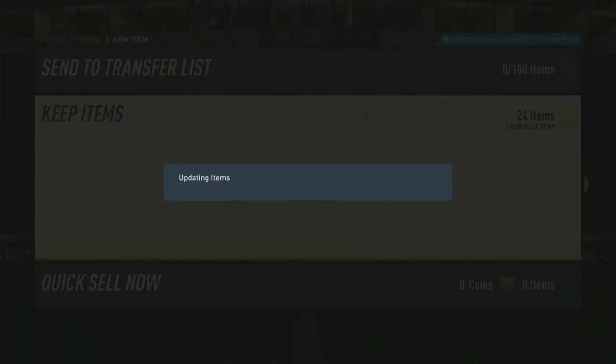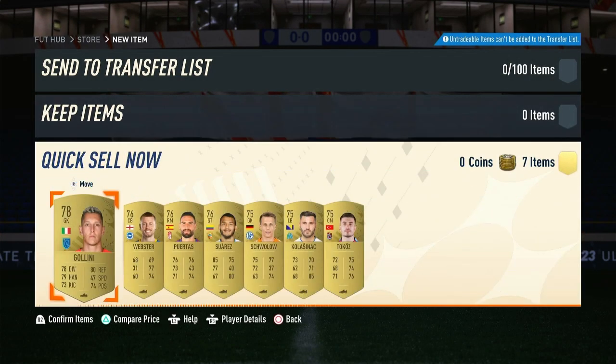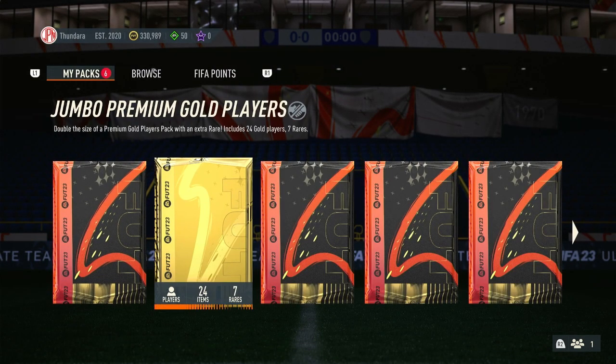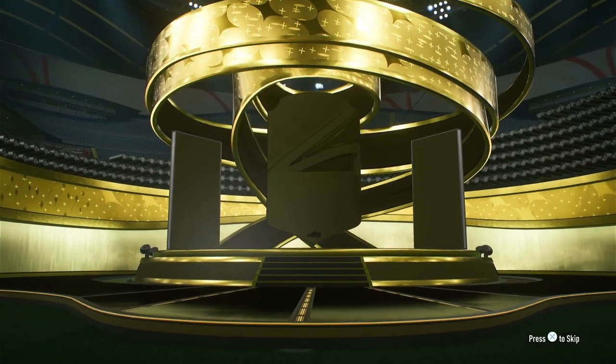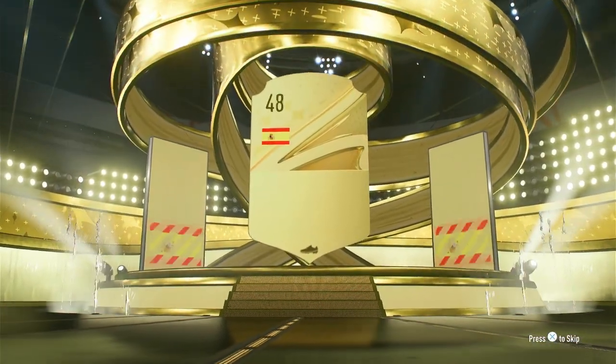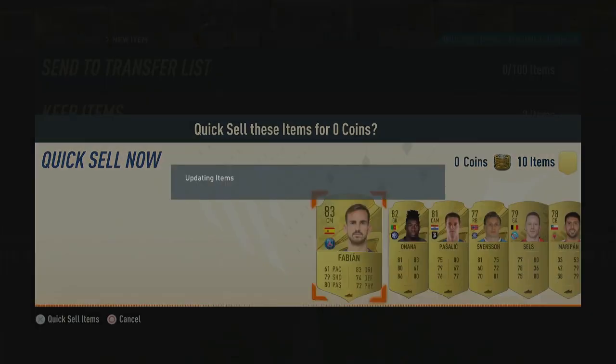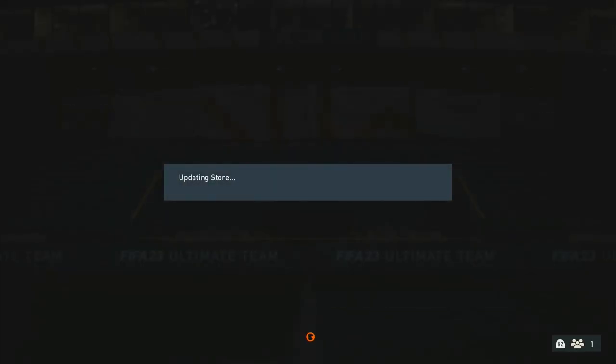We get Castillo and Leao in the first pack — seven dupes, all common, not too crazy. Next, the second Jumbo Premium Gold players pack. Another board — walkout, maybe? Nope, not even that. It's probably Modric... Screw that. It's Fabian. Nope.